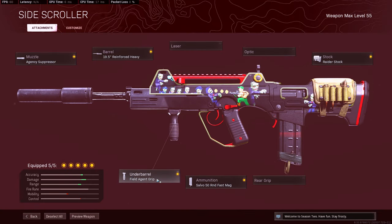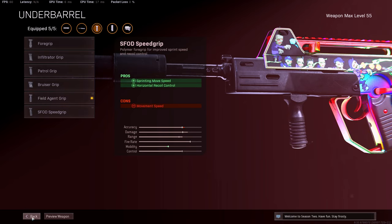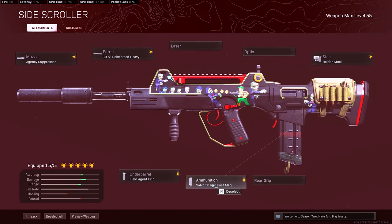Then we're running the Field Agent Grip for the best horizontal and vertical recoil control. Horizontal is very important because that's the side-to-side wiggle. And the 50 Round Fast Mag — it has no cons to it.